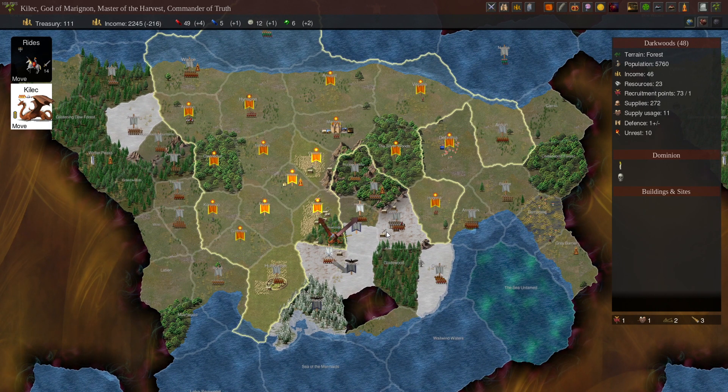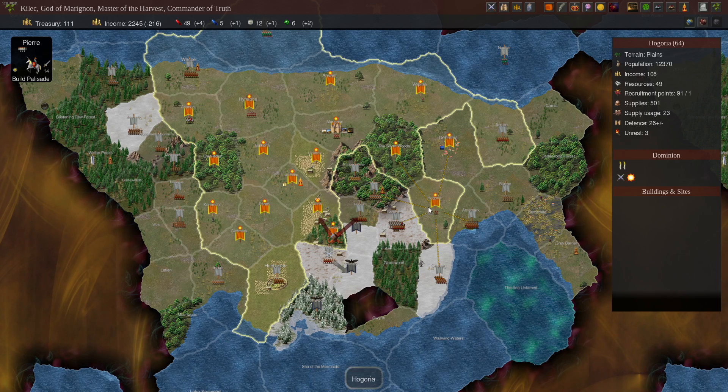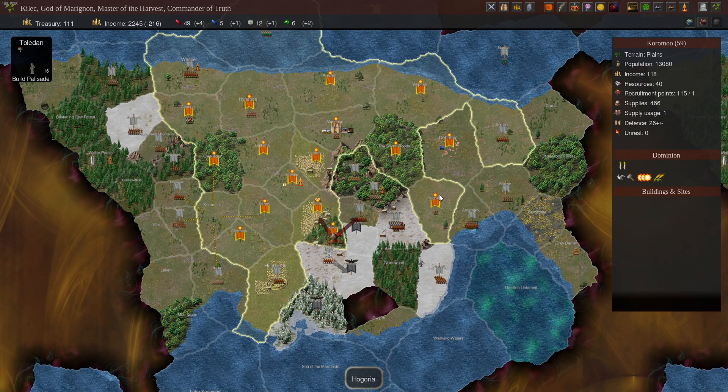Hey guys, I just wanted to share my opening strategy for expansion with Marignon. This guide is aimed more towards newer players that are struggling with the AI and struggling with killing independents. As you can see here, I've taken 16 provinces by turn 12. If you can take 12 provinces by turn 12, they say you're usually in a good spot. We have three palisades being built, one here, one here, and one here, about one to two turns away from being built. So we're in a pretty good spot.